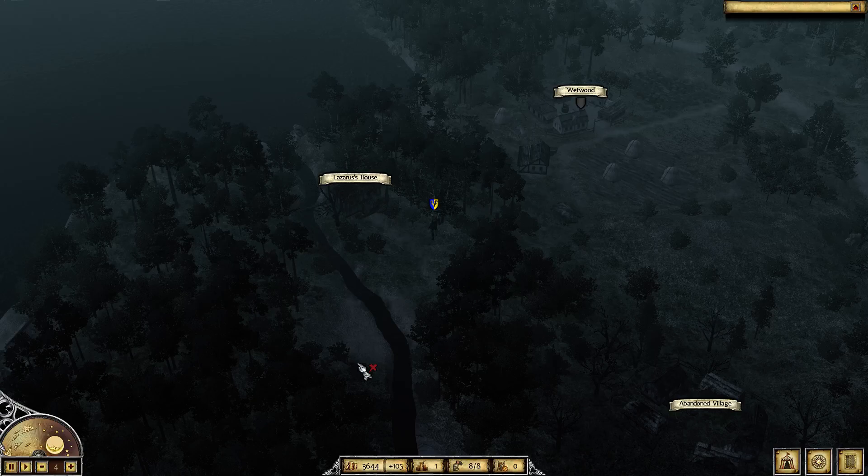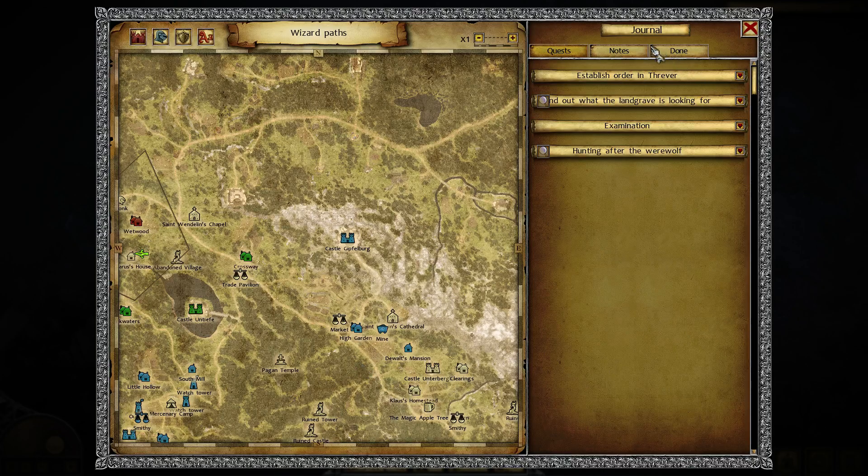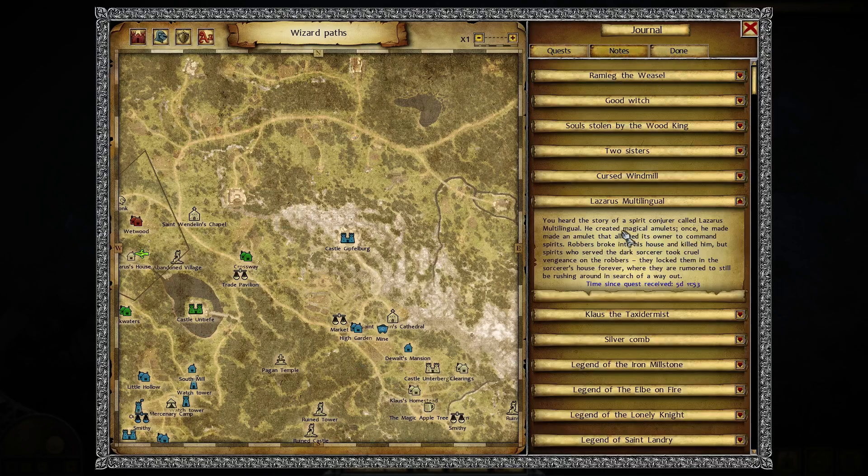Hello guys, KP Shamino with another legend, and this time it's Lazarus Multilingual - a character that makes nice amulets. I found his house; I'm in Chapter 6. You can't see it really well since the 'L' is gone, but here is the house on screen.